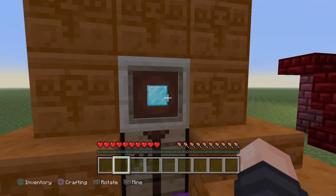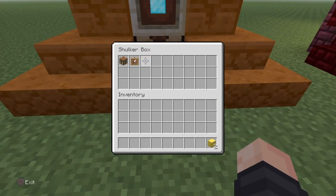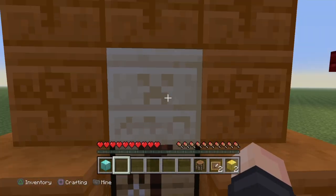For this first glitch, you're going to need two blocks of your choice, an item frame, and a crafting table.